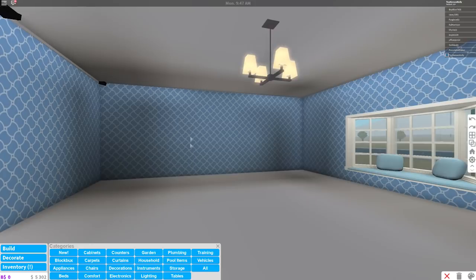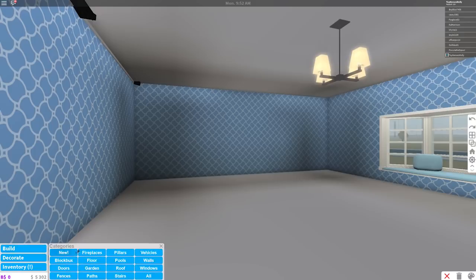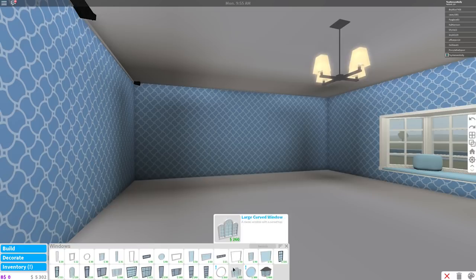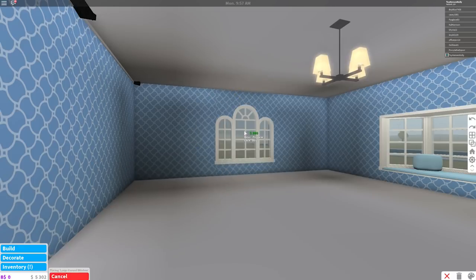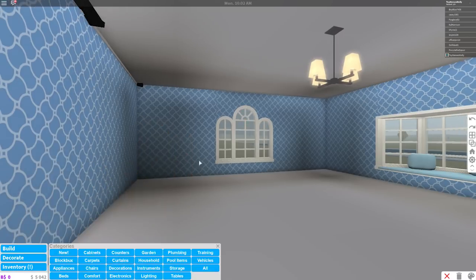Wait, maybe I should put a window over here first — it's kind of dark over there. Let's see... windows, windows, windows. There's a window. What kind of window do you think I should put? Maybe this one — wow, that's a nice window! Okay, I'm gonna use that window. It was just kind of dark in here with no windows on that wall.